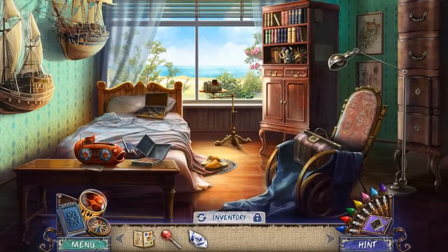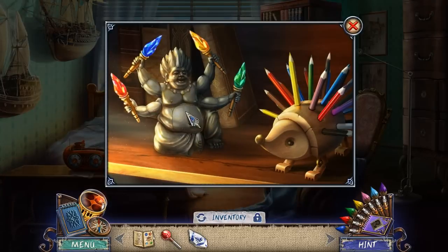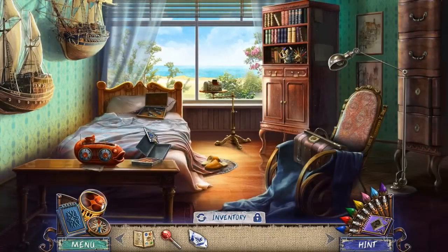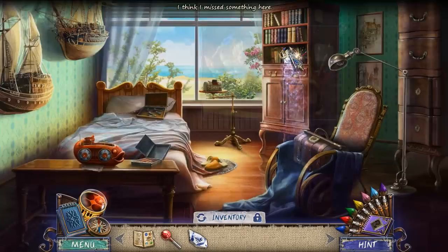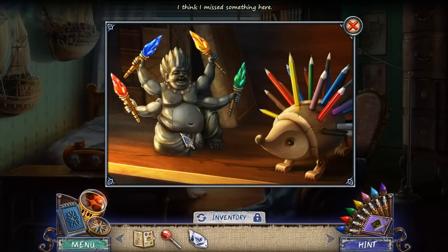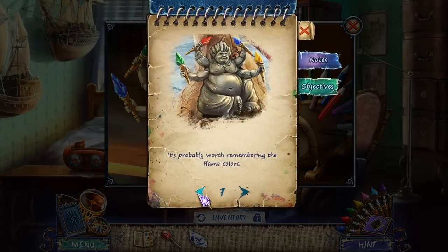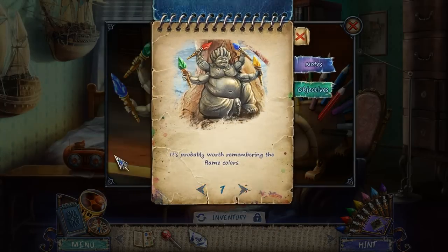Looks like we can still be here. I've got a lever, and I've got a vase fragment. Honestly, not sure how this is gonna do me any good here. Apparently something here. Am I supposed to know this code? I think I'm supposed to know this code. Green, red, blue, yellow.